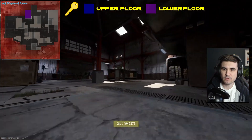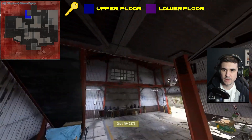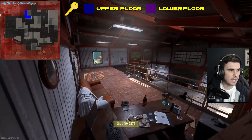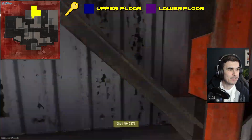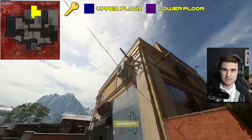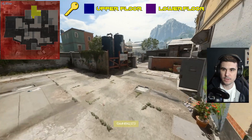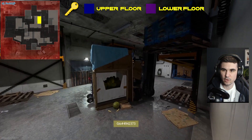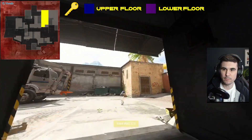We come back out and go to the patio, which is just in front of the warehouse. Then we go into here and we've got the elephant room, which is the bottom floor, and the upper elephant room on the upper floor. Then we come out and we've got the silos area.